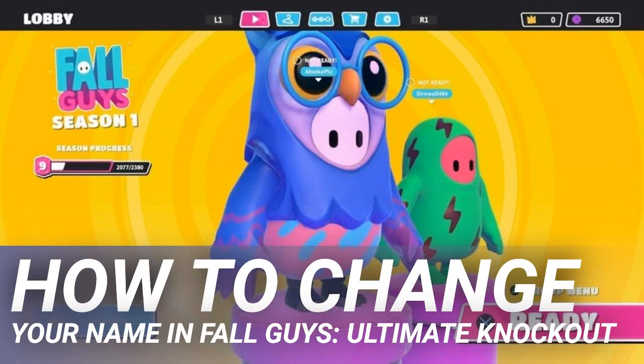How to change your name in Fall Guys: Ultimate Knockout. Fall Guys: Ultimate Knockout is as fun as it is addicting. Taking inspiration from Wipeout, up to 60 players compete in various obstacle courses until one is left standing to take the crown.